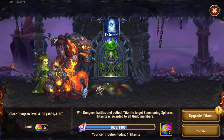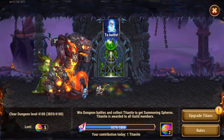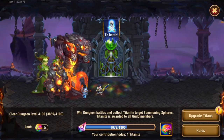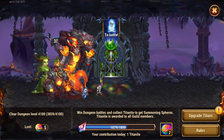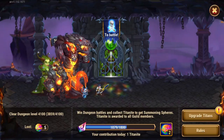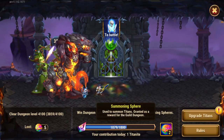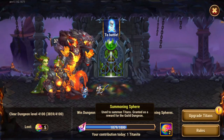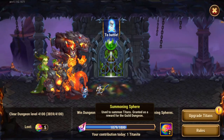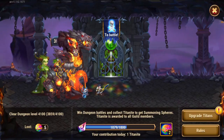You should be helping your guild with at least 65 titanite every day. If every player does 65, that's 1,950 titanite. The second tier of rewards is at 1,800 — so if every player does at least 60 or 65, you will meet that goal and get those extra rewards every day. At 750 titanite you get one summoning sphere; at 1,800 titanite you get two extras — so three per day per person in your guild just by doing 60 or 65 titanite daily.